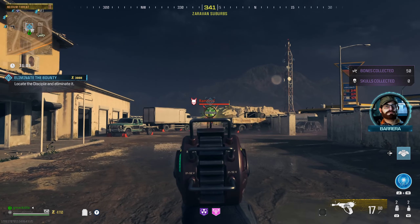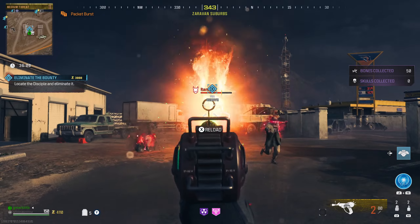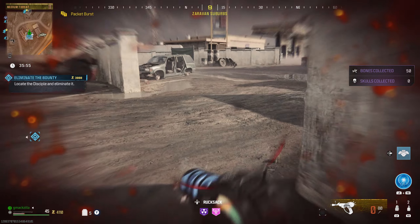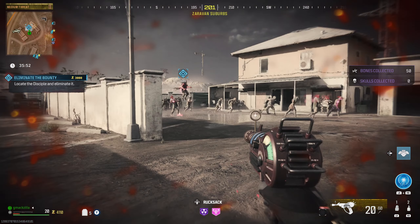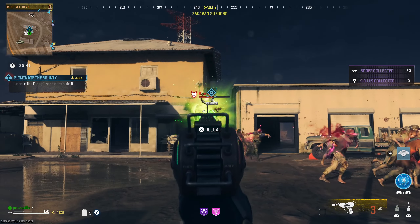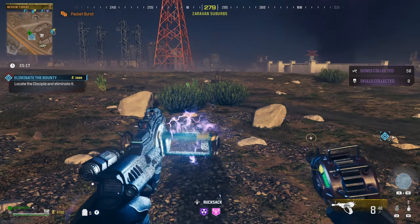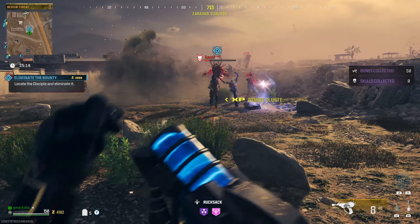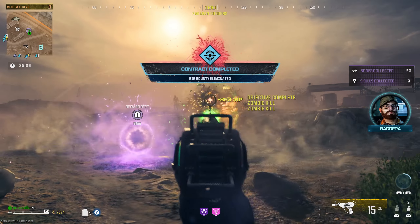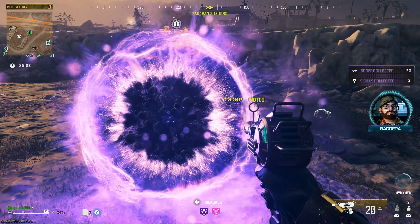First going into this, no Pack-a-Punch yet, just the regular Ray Gun, and I'm just knocking out this Disciple bounty without a problem. Already in the first magazine, he is almost halfway done. I do use my Aether Shroud just to give myself some breathing room, and it did take some more health off too, but the majority of the damage was definitely from the Ray Gun. It has got a huge buff, as you guys can see.